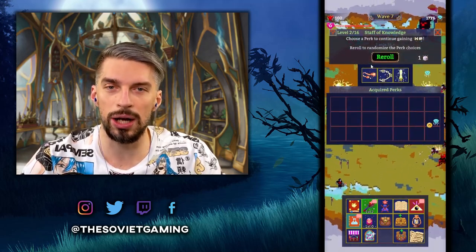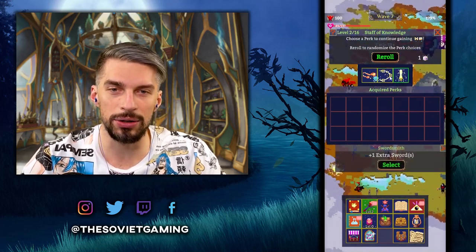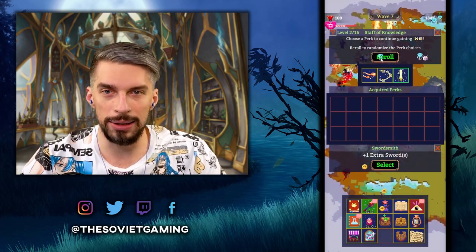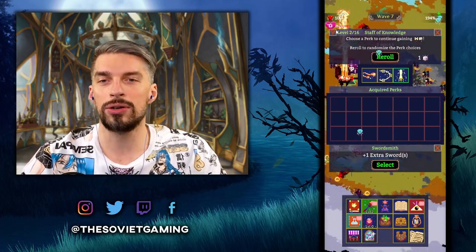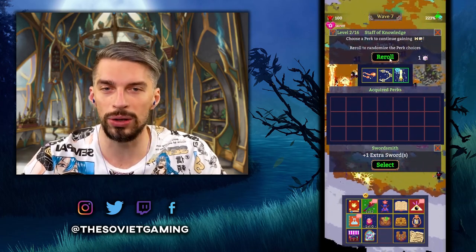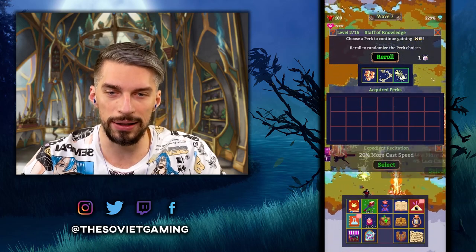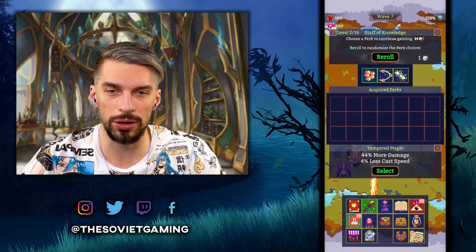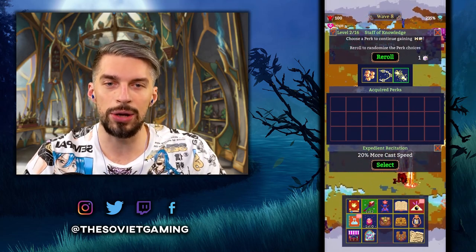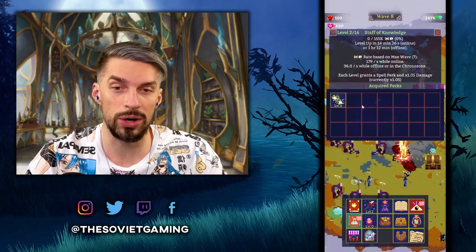Let's see what we get on the first level of the staff. Nothing really good — that doesn't work for us at all. If you're on the early runs, you can do a reroll and just go with whatever you want. We will do the reroll so we get the good stuff that we need. None of those are fantastic, but since we have two Ionic Chargers, 20% more cast speed will be the better option for us.